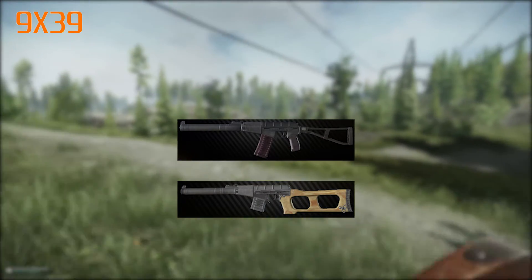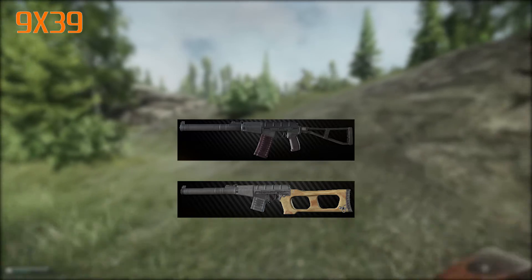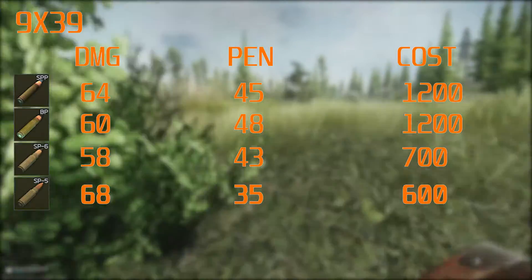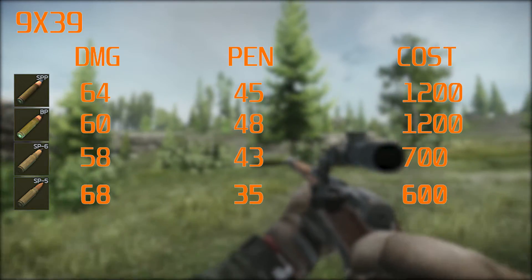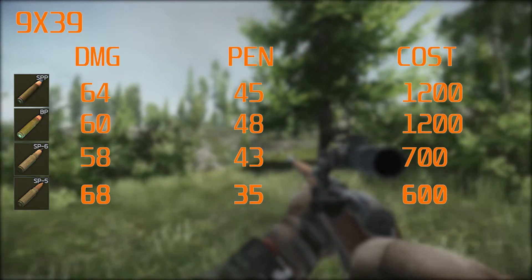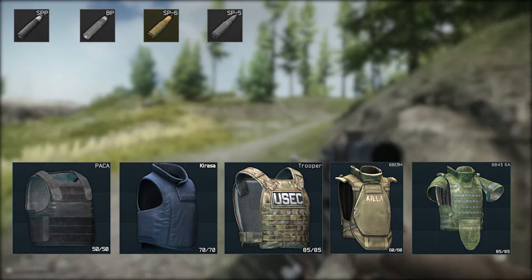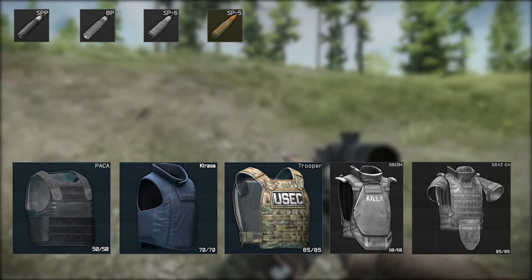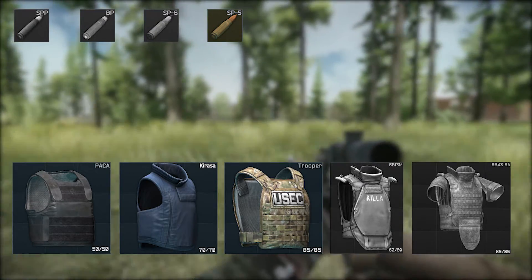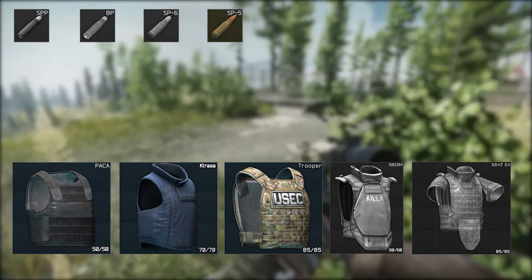Then we've got the 9x39 calibre, which is only used by the VSS and the AS Val — honestly really good guns that you should probably use. Looking at the stats, all of these rounds are lethal and you can pick any of them and be effective, with the exception of the SP5 round. Almost all of these rounds will penetrate up to class 6 because the guns fire so fast and with a penetration rating of over 40 it's almost instantaneous — with the exception of the SP5, which will only go up to class 4. That actually matters because people will be running class 5 and class 6 by now.